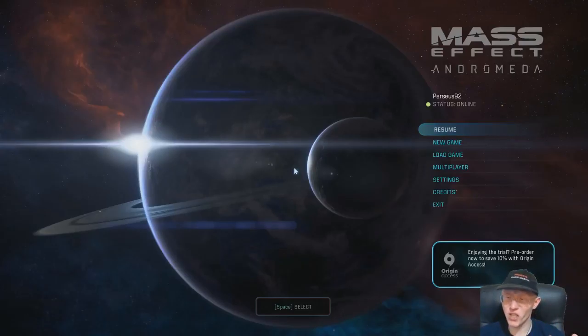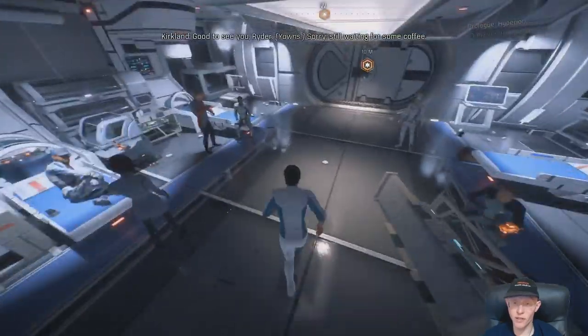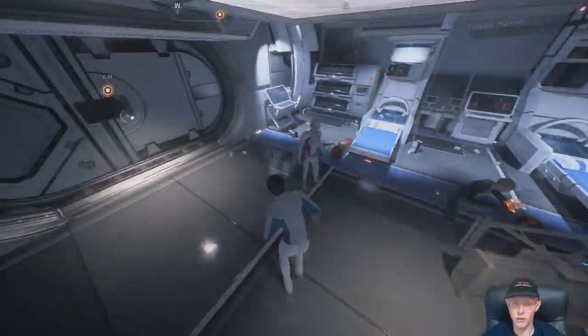Alright, part 2 of Mass Effect Andromeda. Our ship is kind of disabled, busted, and we found our planet. Well, that looks even worse. Great! Mass Effect, of course. Alright and welcome back, so this is part 2. Let's go on with the mission.